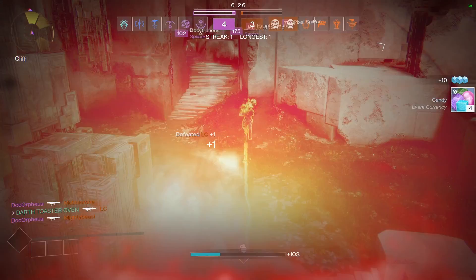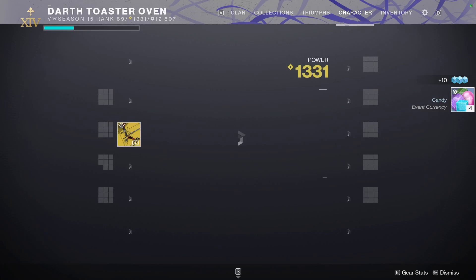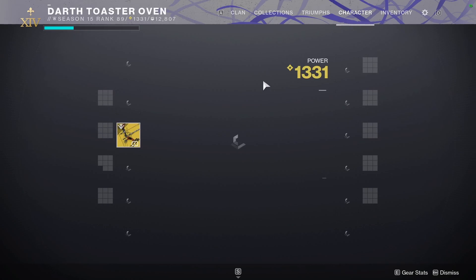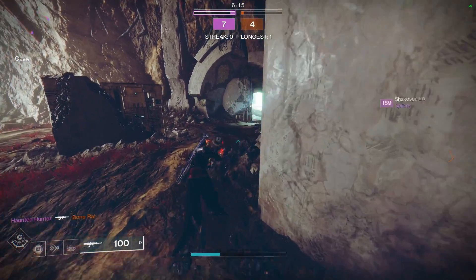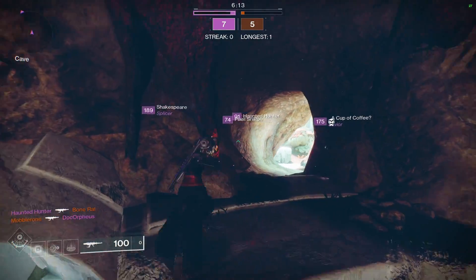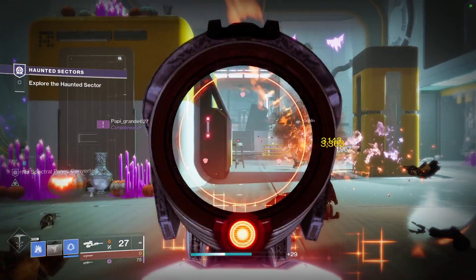For the second step of the quest, you need to obtain three Spectral Pages and a hundred candy in an activity with your mask equipped. To do this, you can easily just do a strike, and after completing it you gain access to the Haunted Lost Sectors. The quest then wants you to convert Spectral Pages, and to do that you've got to do a Haunted Lost Sector.